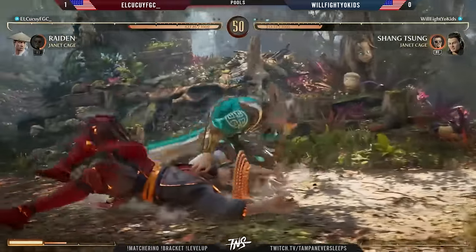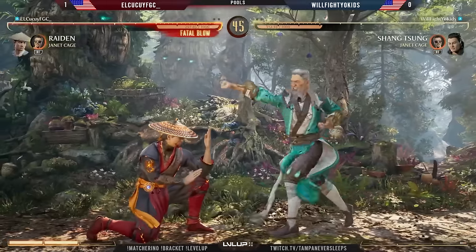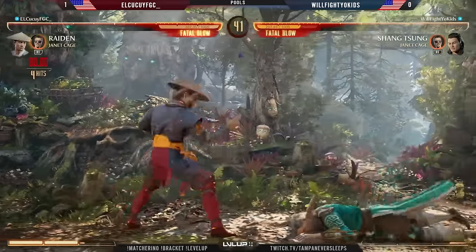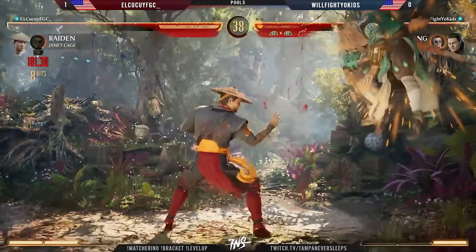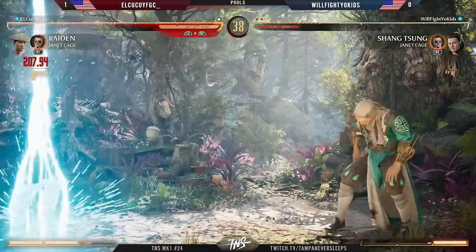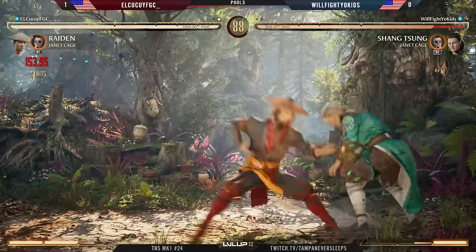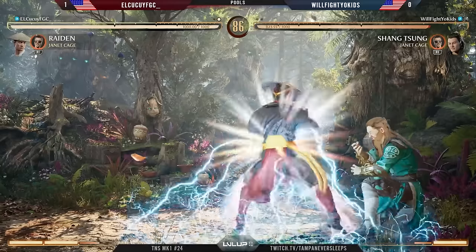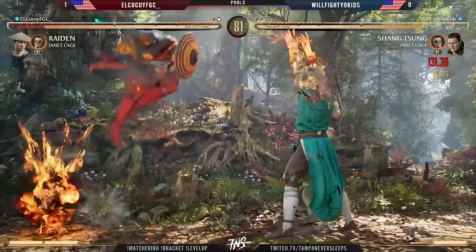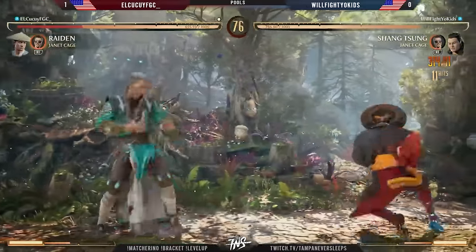We're gonna have to use breaker here — it's still a bit close to that fatal glow territory, but we are getting a bit more damage on El Kakui compared to before with General Shao, so who knows, this could be the pick that Will Fight Your Kids needed. We get hit by that load and then Janet cleans it up — round to El. But the ideas are there. It's about cycling between old form and young form depending on the range: that additional throw knockdown is your young form opportunity to go for regular zoning, save your Janet for combos.